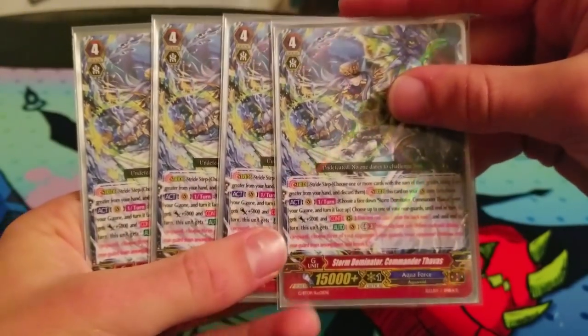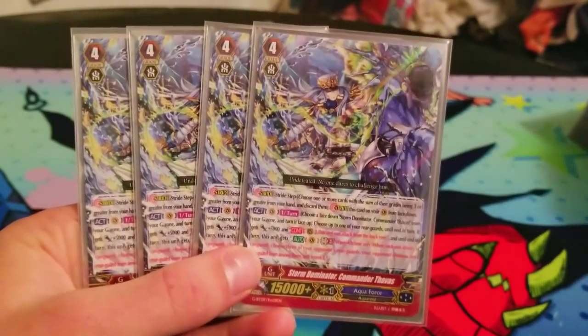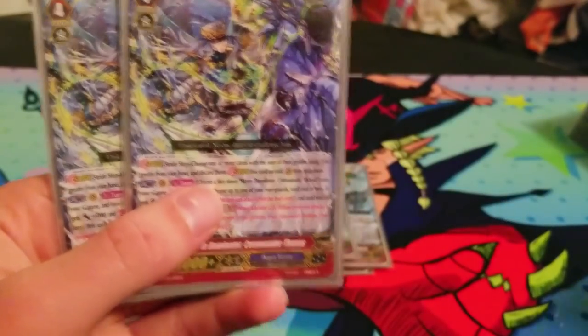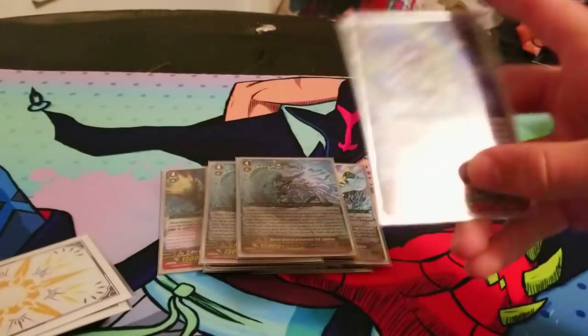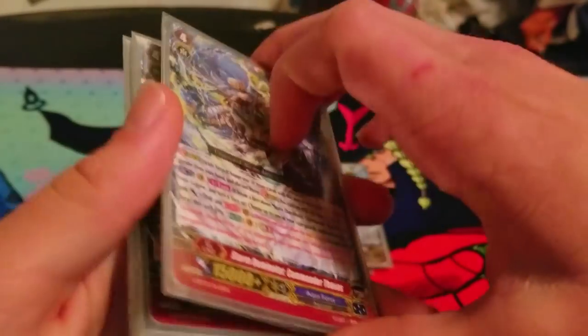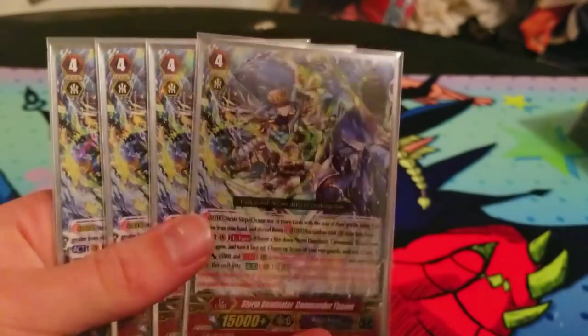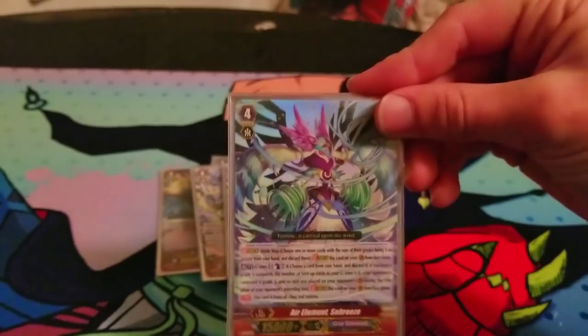What I want to change is I currently run four Commander Thavas. I thought I'd use it a lot more like in my old Thavas and Blue Wave decks, but you really only want to run two — make one another Alexandros and the other one a fifth G-guard to counter control. So don't run four like me. I'm currently waiting on my paycheck to afford Alexandros. Just run two Commander Thavas and then three Alexandros. Run one Seabreeze because you're good at the game.